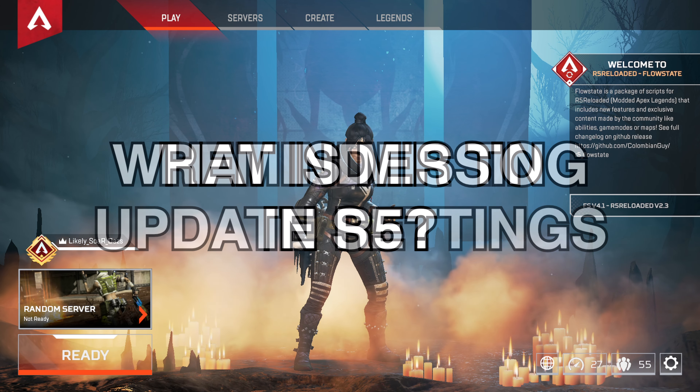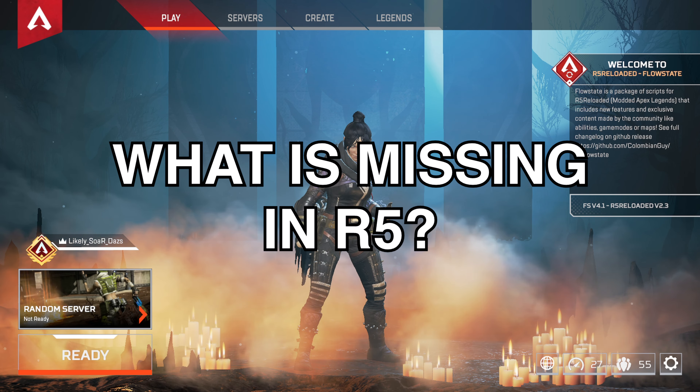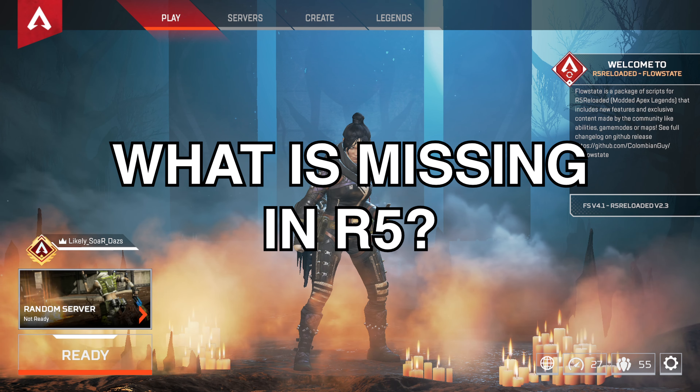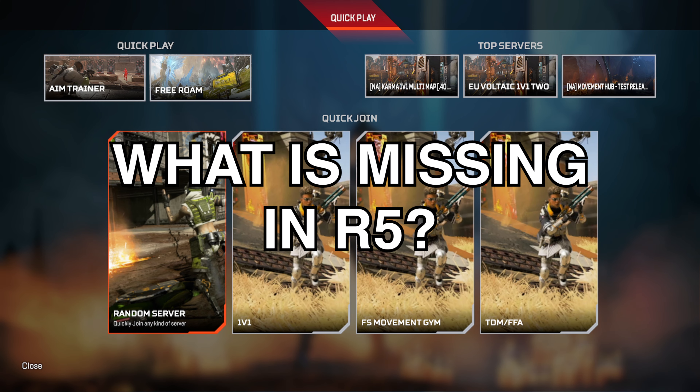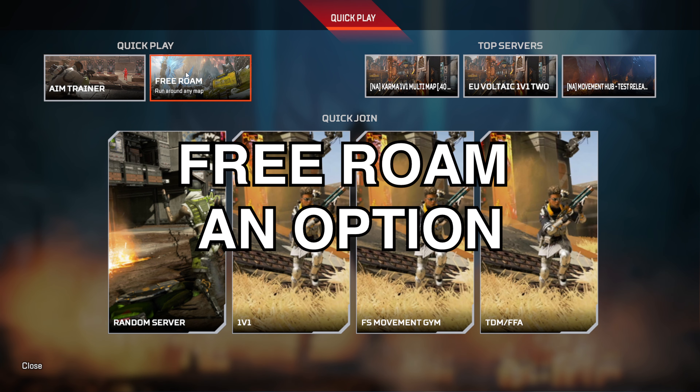Make sure you put in your ideal settings. Anything that is new in the current game won't be here — such as new legends, new guns, new maps. They're not located here because you're playing an older build and an older version of the game. You can free roam around the map so you can learn it, but you can't do it on any of the new ones.